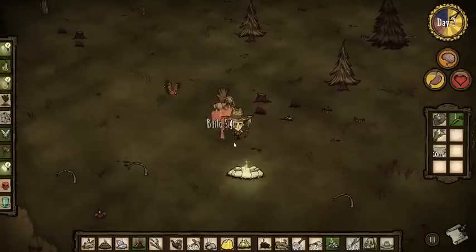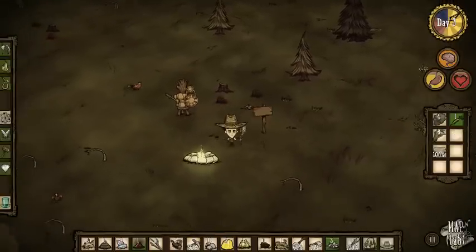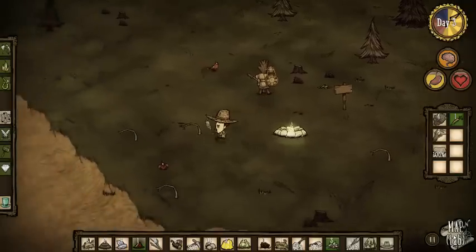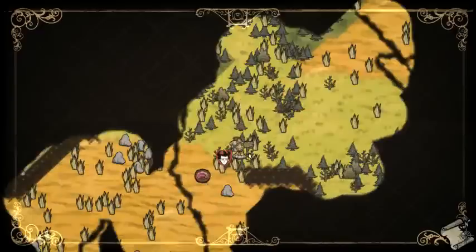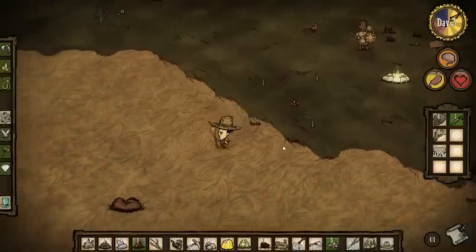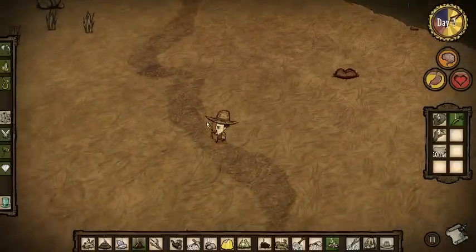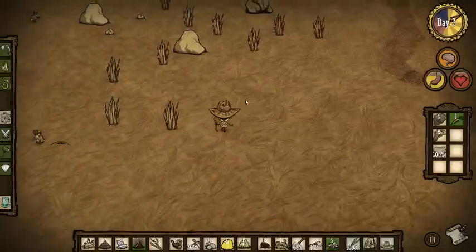We got some stuff to make. We'll make a sign — this is our place. It makes a little thing on the map. Let me run away so we can see it. Yeah, we got our sign, our fire pit, our science machine there, and a big giant gaping wormhole. It reminds me of that thing from Star Wars, except for an incredibly mini version — because it doesn't eat me alive.